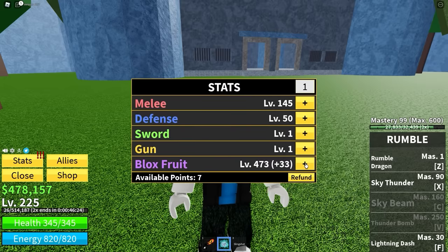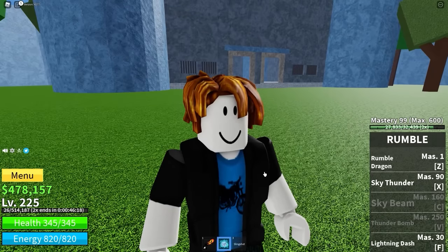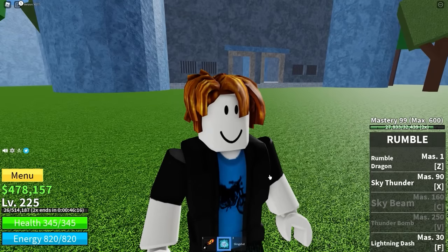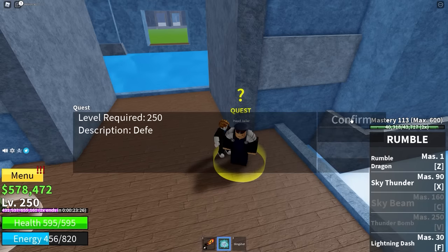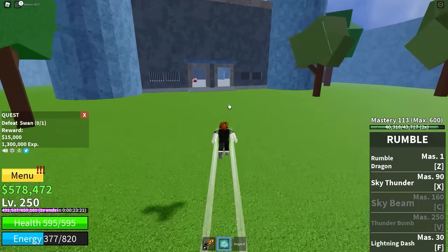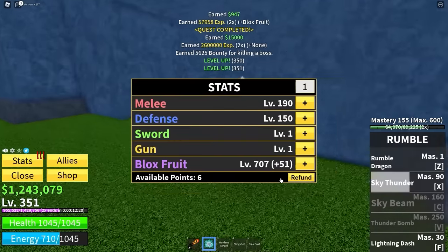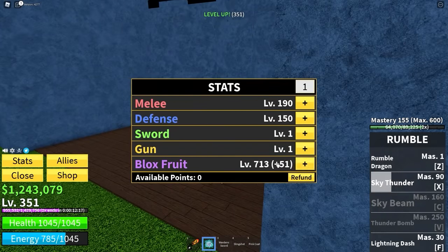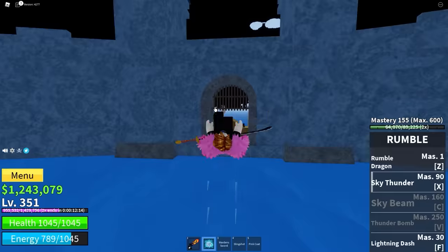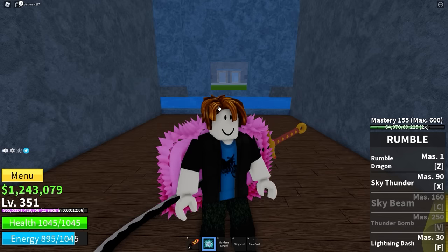Level 225, no new fruits yet, but I have unlocked Sky Thunder for the rumble fruit. Now I can move on to the Chief Warden - that means two bosses per server, faster XP. Level 250, moving on to the Swan Boss, and then finally we can leave Impel Down at level 350. We can move on to the Magma Admiral. We're really close to unlocking Sky Beam with the rumble fruit. Because we're hopping servers to do bosses, we're not finding fruit, so if we stay lucky I'll be able to level up a bunch before I run into another.